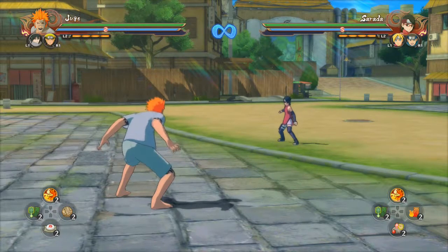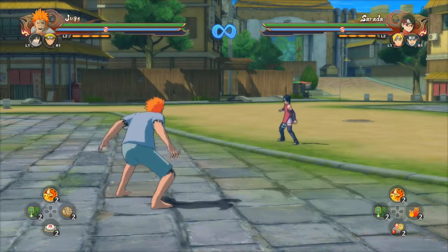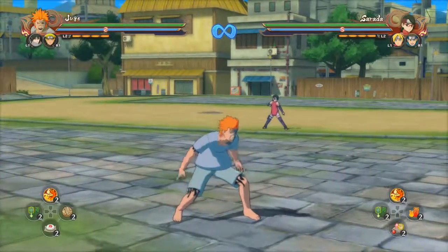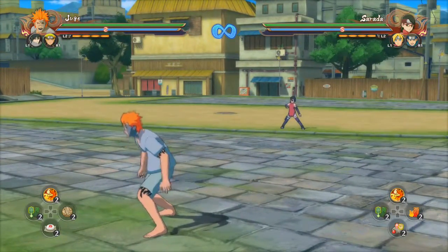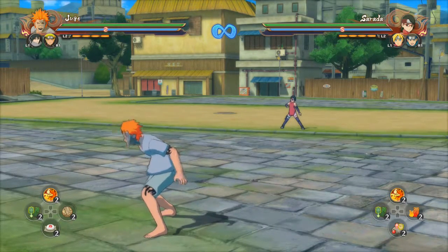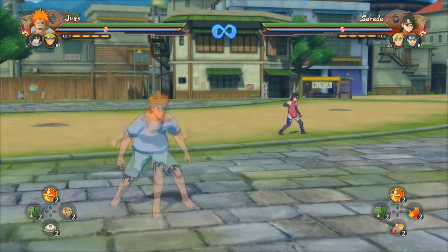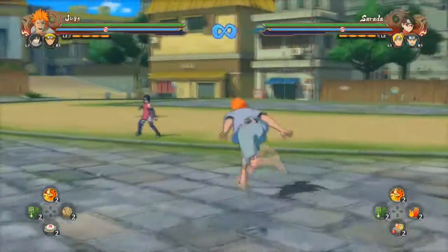There are usually four categories I like to categorize characters in: attack, defense, technical, and speed. Jugo is an attack character all the way. Attack characters do the most damage, are kind of slow, but have amazing guard break skills — like Hashirama, Madara, Naruto, Rock Lee. To use attack type characters, you basically just break guard and pressure your opponents, dealing a whole bunch of damage. They're damage dealers, basically like tanks, but slow — and so is Jugo.